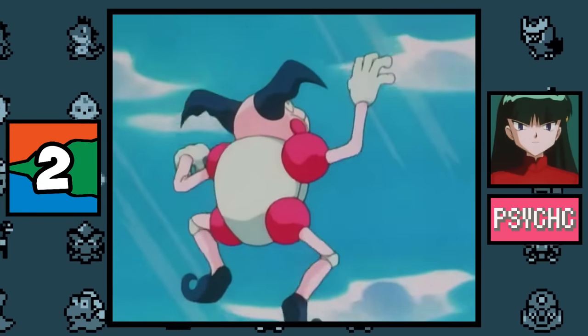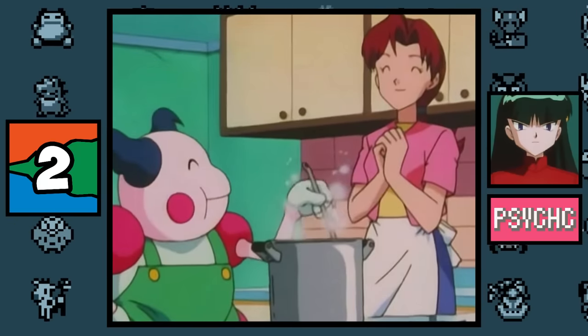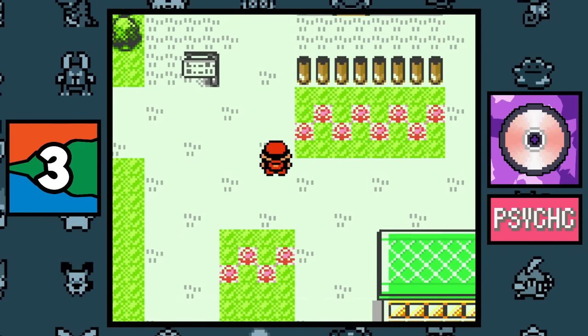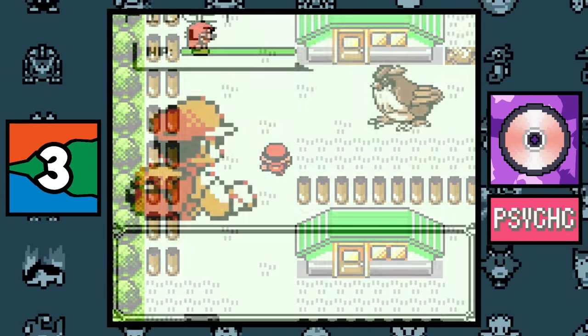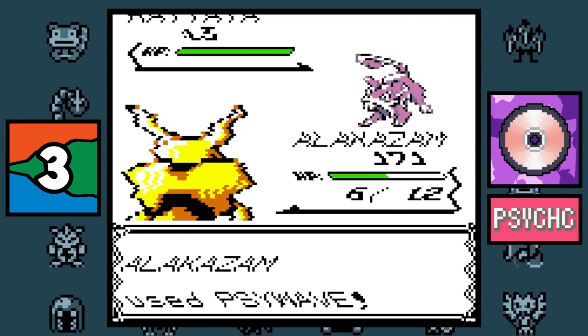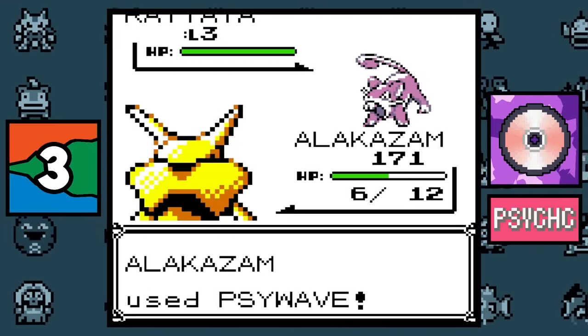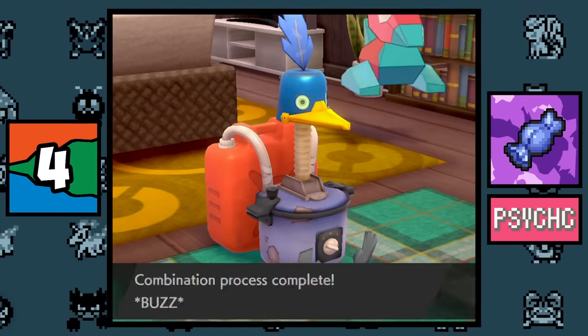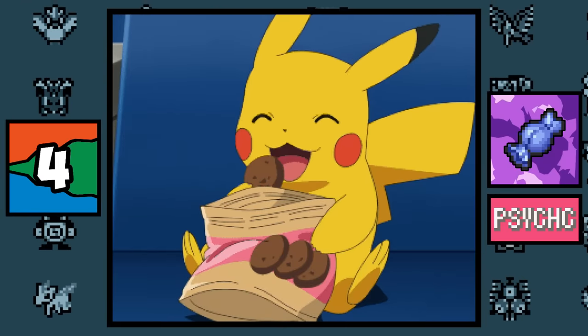In the anime, Sabrina states that only people with psychic powers can control Psychic type Pokémon — so either she's lying or every trainer in Pokémon who has a Psychic type is a psychic themselves, including the player. The Psychic type move Psywave was responsible for two glitches in Generation 1 — one being a softlock. All you had to do was have a level 0, 1, or 171 Pokémon use the move and your game would freeze.